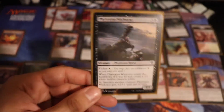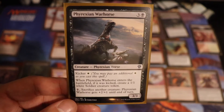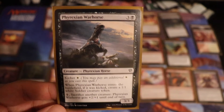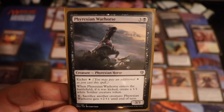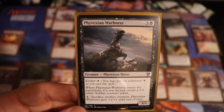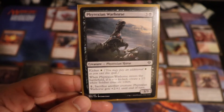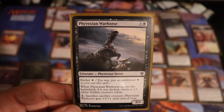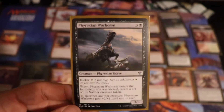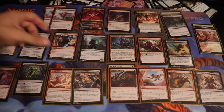Up next we had Phyrexian Warhorse. Honestly, it didn't see too much play, but it was nice to help contribute to going wide — especially when I needed to fight their stabilization efforts and get wider so their big creatures just get blocked by the 1/1. I did have 2 sources of white mana, so I was able to get this kicked. Being a 3/3 and bringing in the 1/1, I was happy with it.